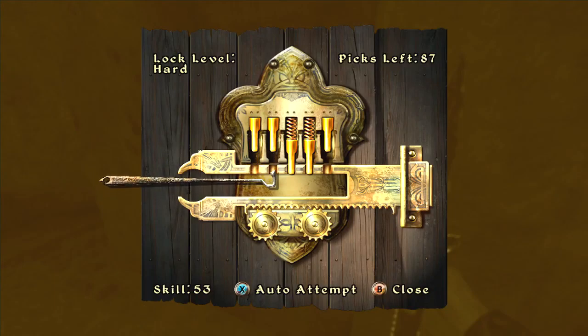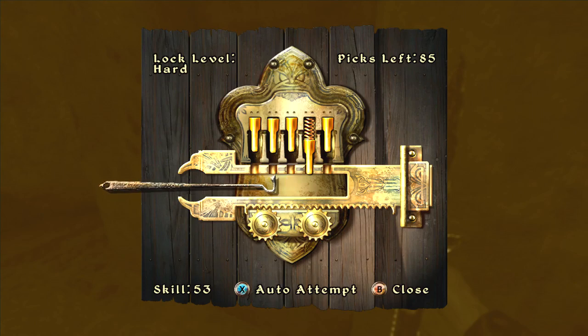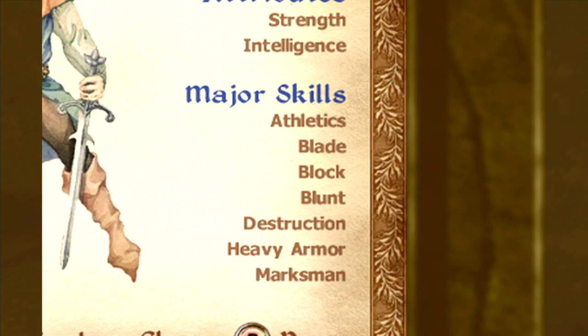For your seven skills, you're going to use Blade, Block, Destruction, Heavy Armor, Marksman, Blunt, and Athletics.